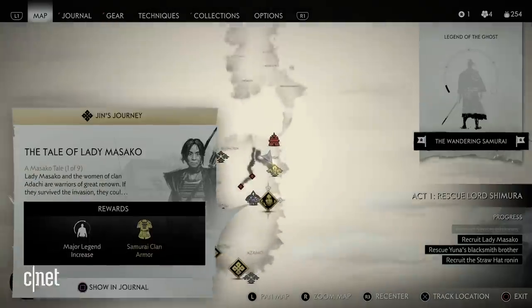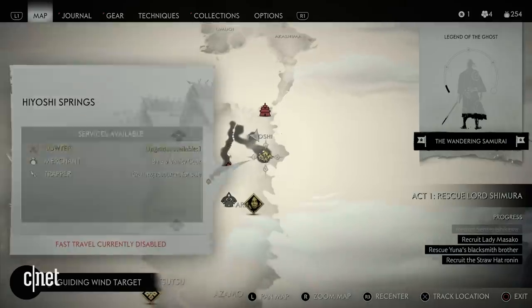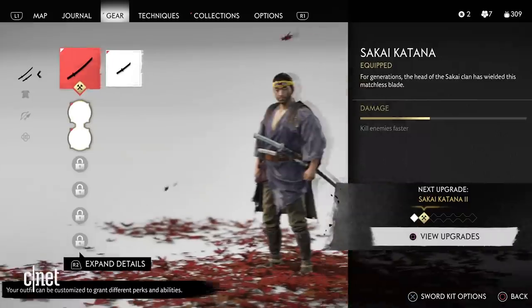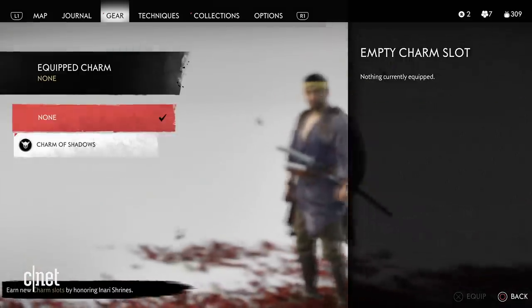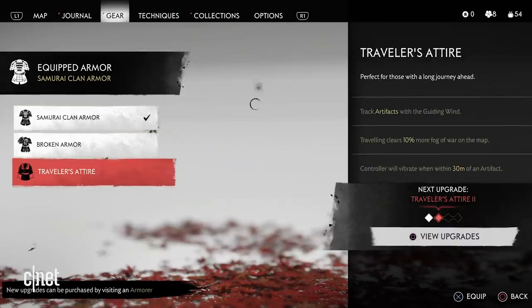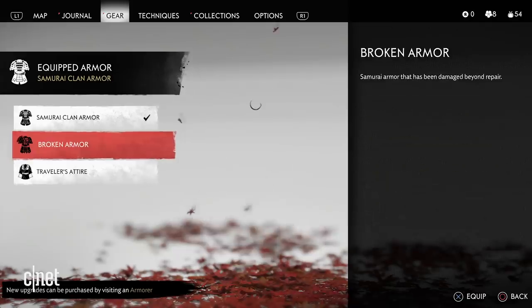Unfortunately though, for me, this game relies way too much on that all too familiar loop of setting a marker, chasing it down, rinse and repeat. There are RPG elements that can get pretty granular too with how you choose to unlock perks and charms with your technique points that you earn throughout the game. You'll also unlock new costumes, upgrade armor and weapons, and chase down objective after objective.